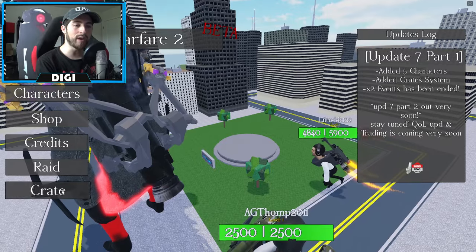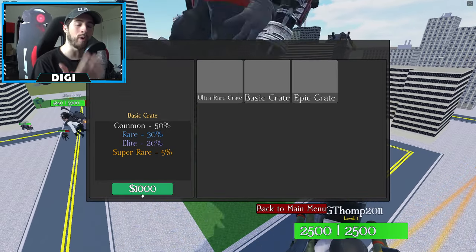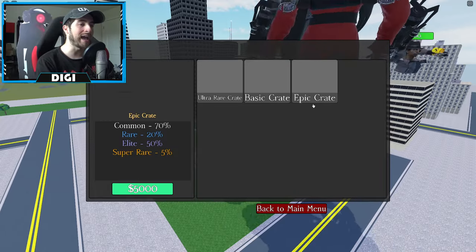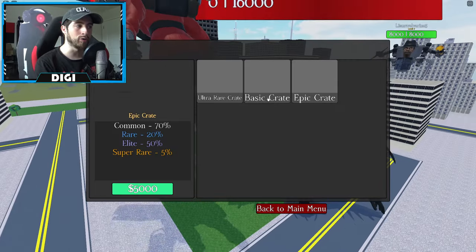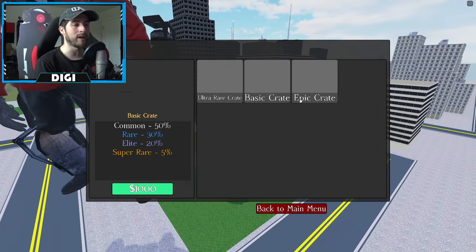If we head here to crates, you're going to see three of them. The basic crate has common, rare, elite, and super rare for $1,000 in-game — not real life, this is not real gambling. Then you've got the epic crate, where common is 70%, rare 20%, elite 5%, and super rare is 5%.